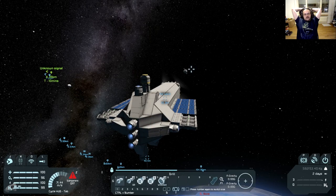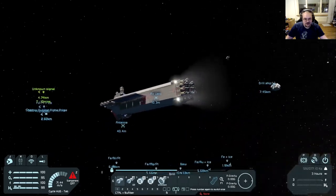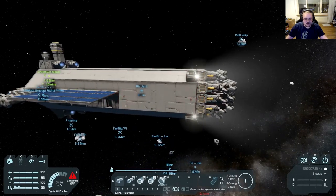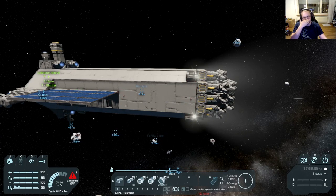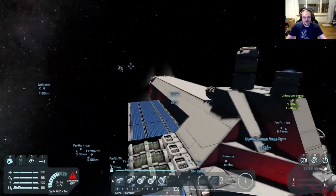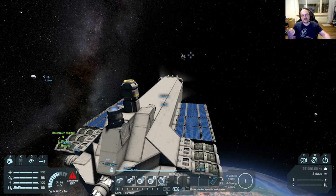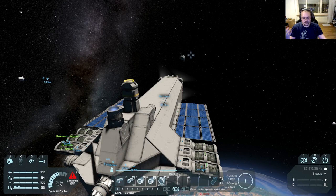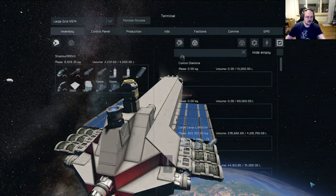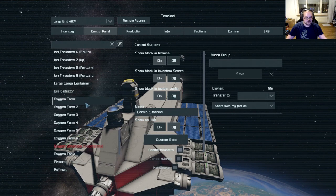Our ship now has all the features it needs to have. The only lacking thing right now is the atmosphere inside the ship because we don't have enough oxygen. As soon as we find an asteroid with ice, that will be resolved — we can get a lot of ice into the internal oxygen generator and it will fill up the tanks a lot faster. Do the tanks even fill right now? Oxygen is probably just spilling out into the ship.